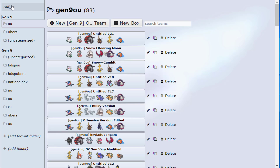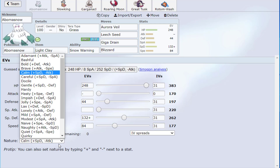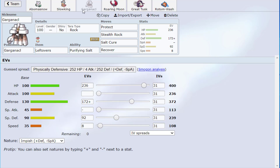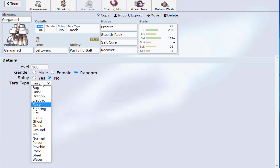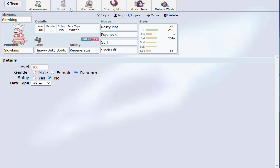Now let's look at the second team quickly. Having just learned about Earth Power, the Abomasnow set would be changed to the offensive version packing Earth Power. Slowking is the same set, slightly more Special Defense. Here we have Garganacl — based on the core we have, Dark and Psychic weaknesses could be problematic, and Garganacl's Fairy typing covers both, while also providing Stealth Rock and Salt Cure.